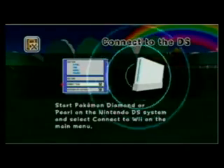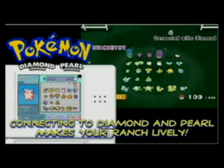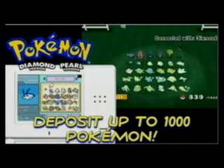Make your ranch more lively and exciting by depositing Pokémon that you've raised in your Pokémon Diamond or Pokémon Pearl game. Then watch your ranch expand as you fill it with your Pokémon. The more Pokémon you have at your ranch, the more surprises you'll be able to see.